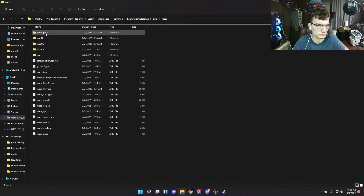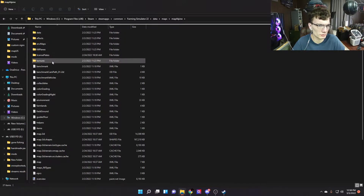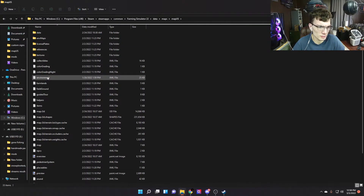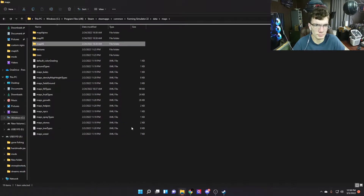Go into Data Maps and then this is your US map. There are three maps total — your modded maps are in your mods folder. Go into the US folder and there's the environmental file right there. You replace those — drag and drop and replace. Very simple.